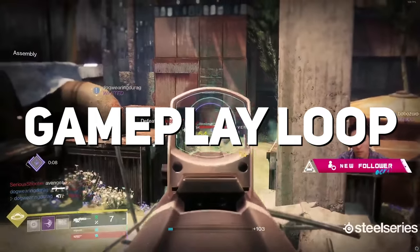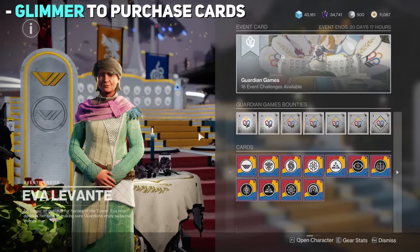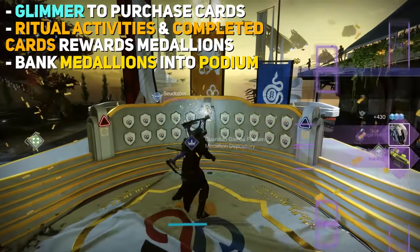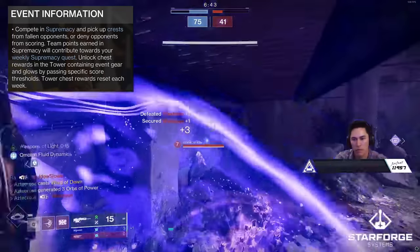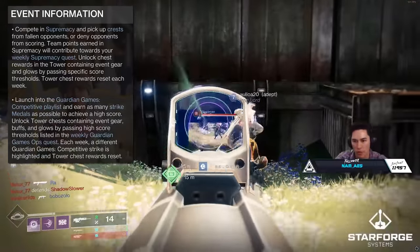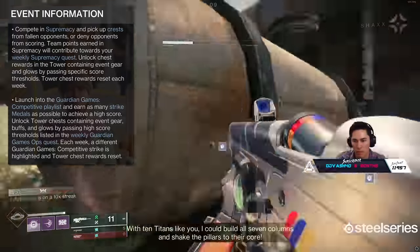The gameplay loop for Guardian Games this year is actually much simpler than last year, since collecting laurels has been completely removed. Laurels don't exist anymore. Instead, you use Glimmer to purchase Contender or Platinum cards, which reward you with Medallions. Completing any Ritual Activity also rewards you with Medallions, and then you take those Medallions and bank them into the podium to get rewards and contribute to your class standing. You can also compete in Supremacy — team points earned will contribute towards your weekly Supremacy quest, and as you progress through the thresholds, you'll unlock chest rewards containing event gear and glows that reset each week.